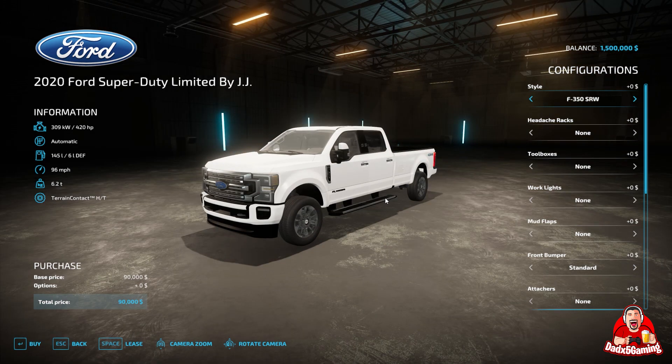Without further ado, let's jump into the mod review. The name of this mod is Color Configurator. It is available on the mod hub. It is a PC only mod, so console players, I apologize — this is not available for you. We'll link it down below. It is a release from Rockstar. You may use other mods from Rockstar and not even know it. This is his fourth release. His other releases include the Additional Game Settings mod, Additional Currency, and Mobile Workshop.